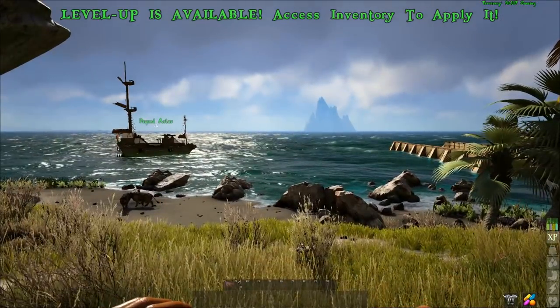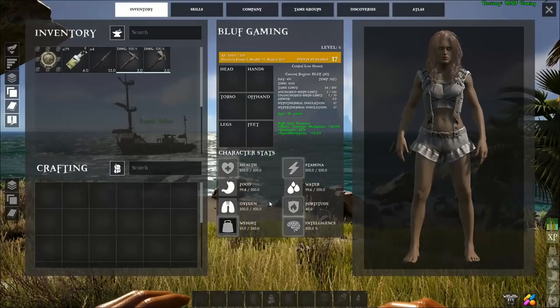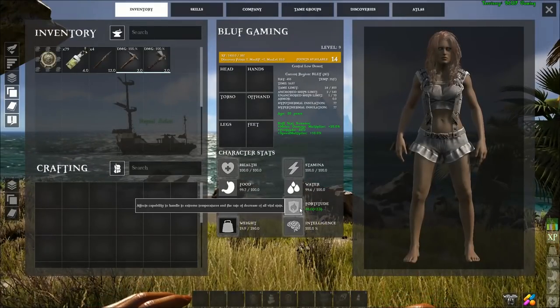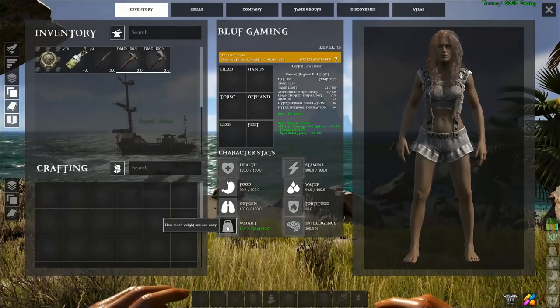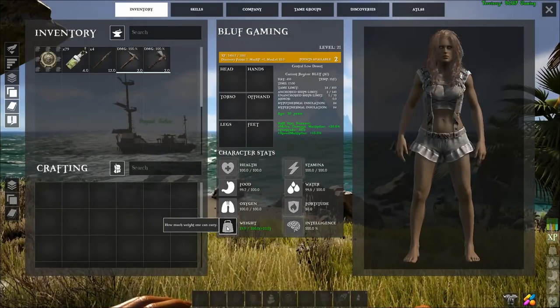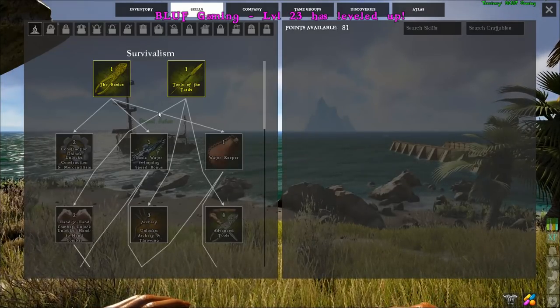Thanks for sticking around. I recently leveled up and decided it was a good time to respec and show how we get to the skills needed to build the diving attachment. I'm going to be spending a lot of my stat points on weight capacity since I intend to use this build to salvage wrecks, and the amount of resources you get doing this is considerable and I don't want to have to leave too many of them behind.